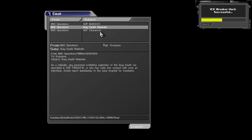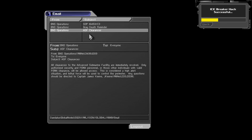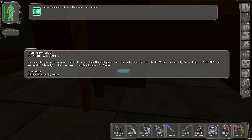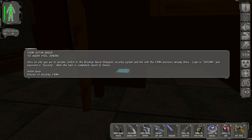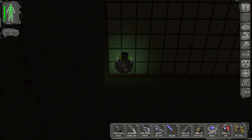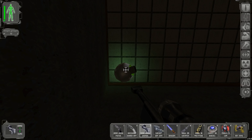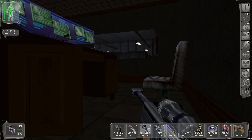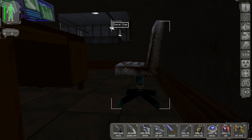There's a grey death reminder - that's ominous. And ASF clearances. Are there any goodies in here? There's a datacube: once on site, you are to assume control of the Brooklyn Naval Shipyard Security System and link it with the FEMA presence already there. Login is US FEMA and password is security. When the task is completed, report to Simons. It's powerful enough now that we can take out security cameras with a single shot with the Sniper Rifle.